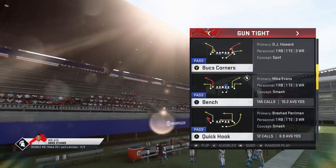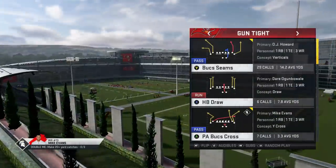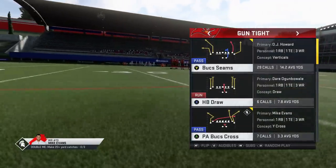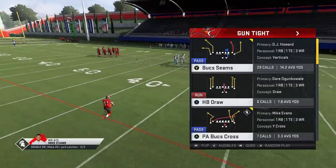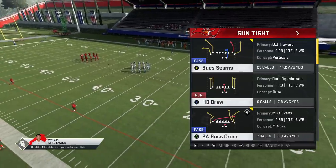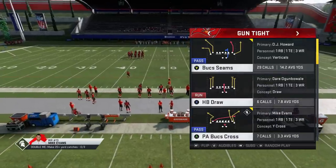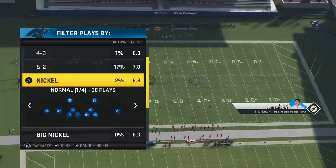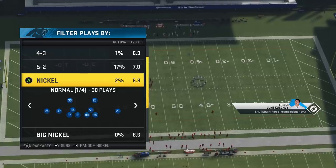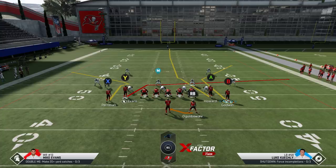I'm going to show only passing plays today — only explosive home run touchdowns from this formation. Quite a few of these you can probably find in other playbooks with different names. Like the Bucs Seams is also called the PA Shot Seams, and the PA Bucs Cross is in a lot of different playbooks with a slightly altered name, typically the team playbook it's in. That's the play I'm going to start with today — the PA Bucs Cross. This is something very unique that can beat a lot of defenses, and the adjustments don't really change much. A lot of plays in this formation have similar adjustments.